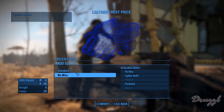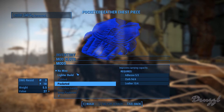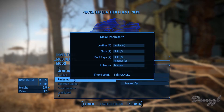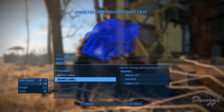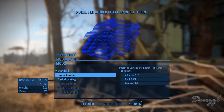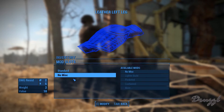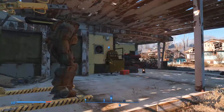Let's modify the chest piece. We can go with a lighter build which reduces weight by two, or make it heavier to improve carrying capacity — I like the carrying capacity. Make it pocketed, yes please. I can do more but I need to make adhesive first. Our carry weight went up by 10 just from modifying the chest piece.